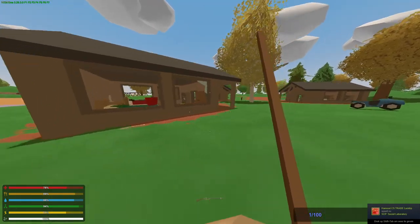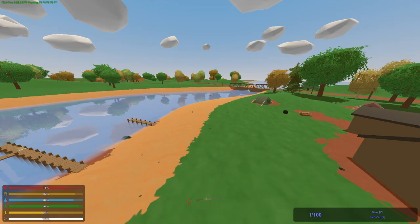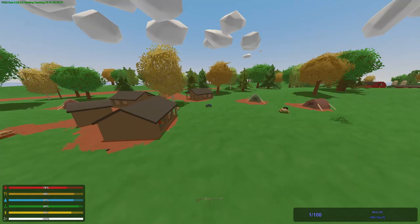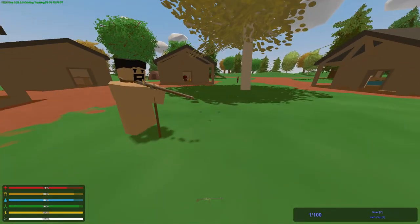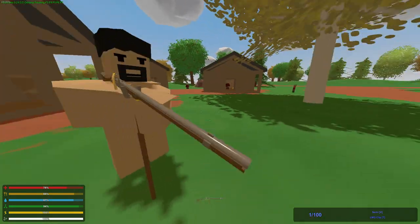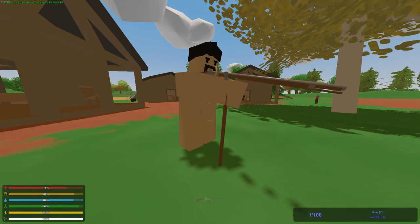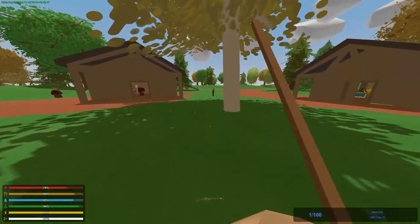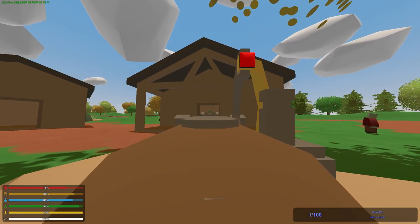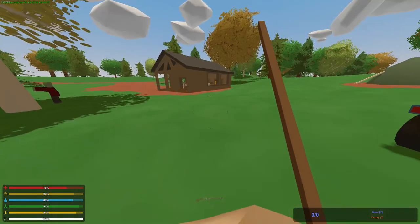Let's find a zombie to test on. The model of the musket looks very cool - it looks pretty accurate. It even has this little thing where you put the stick in. Let's try it out on the zombie so we can hear what it sounds like.